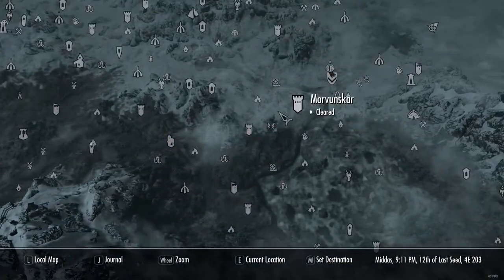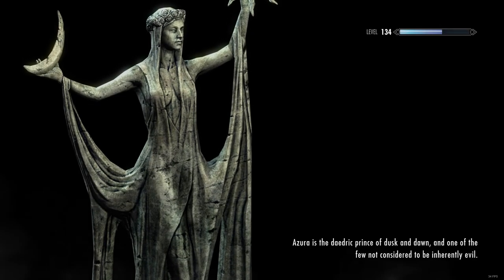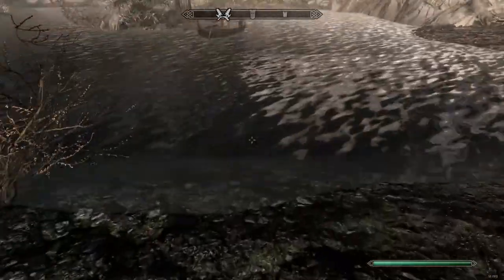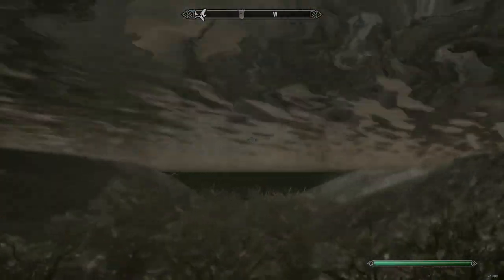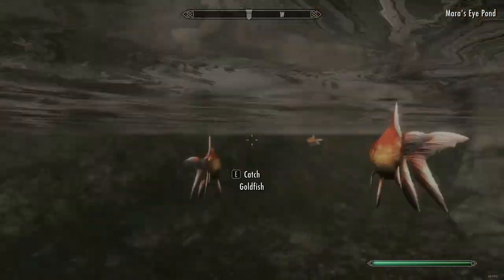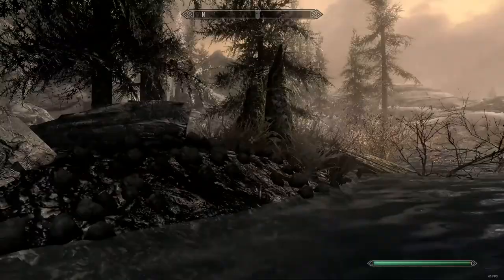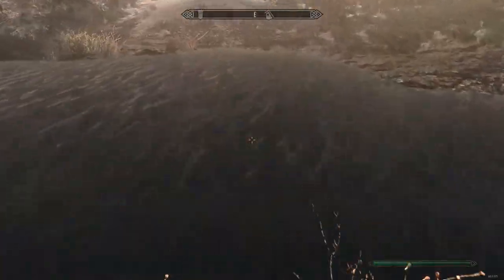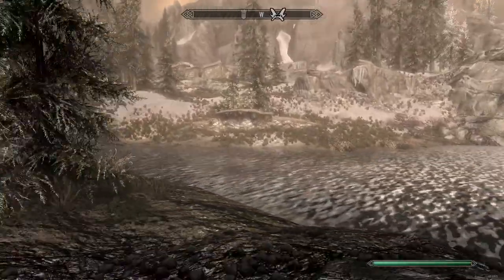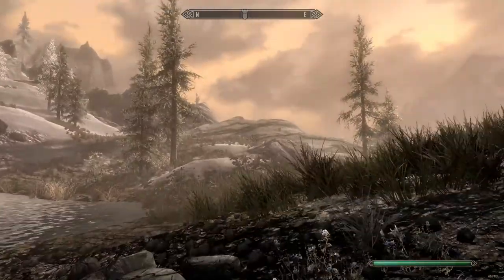I'll show you some fish you can easily find right away. First one is goldfish — you can find them at Mower's Eye Pond. Thanks to someone in the comment section for telling me where this is. You've got six here, three here, three more here — it's a very useful spot for when you're just starting out. You can complete all the goldfish bounties from Mila Valencia and the Argonian guy.